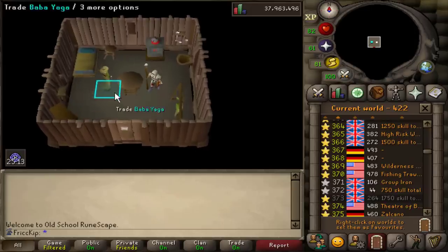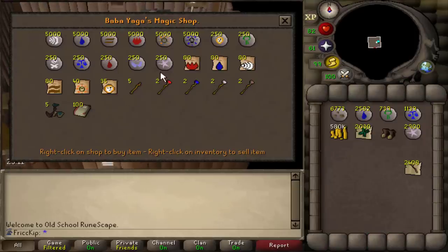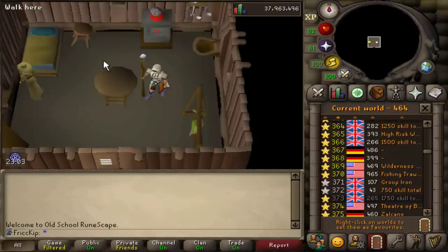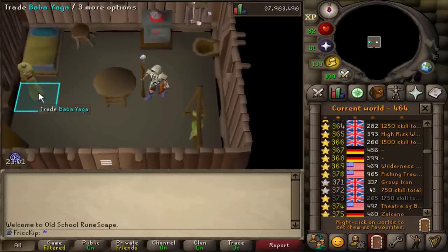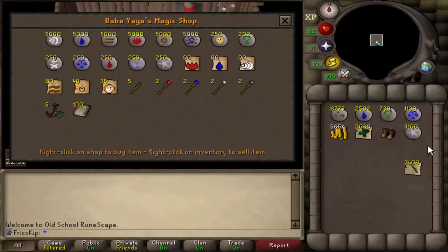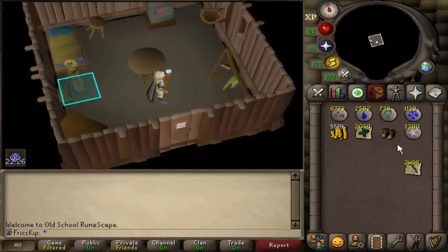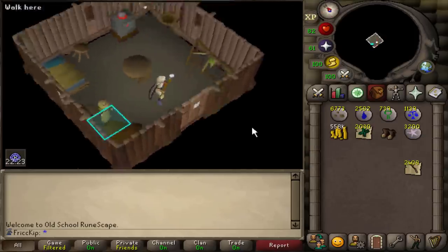We're going to need two Astral Runes per cast, and each cast is going to be 18 buckets of sand, which comes out to one Astral Rune for every nine buckets of sand. At this point we have more than we need already, but may as well stock up a little. We have a nice even 3,200 Astral Runes. We started with 800k, so we spent about 250k GP on this amount of runes - not a bad deal.